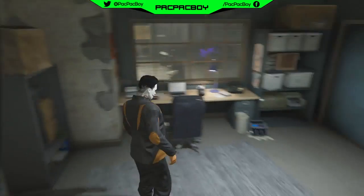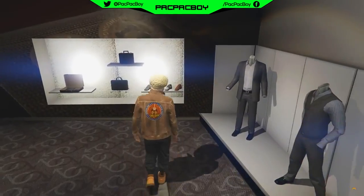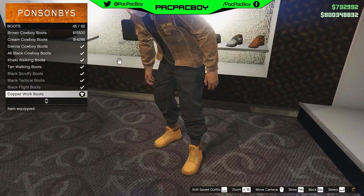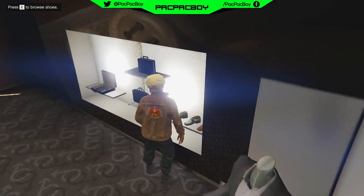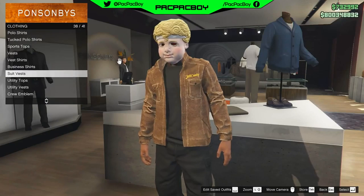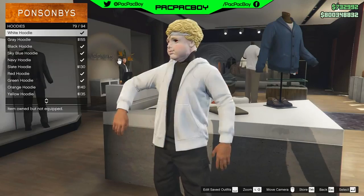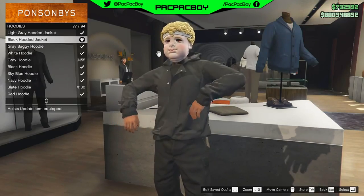When you are in free mode, you need to go to any clothing store you want. For the next step, you need to go to the shoes section, then go to boots and buy black work boots. Then back out. Now you need to go to the top section, then go to hoodies and buy the black hooded jacket. Then back out.